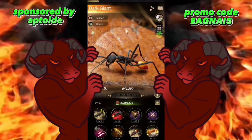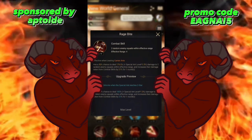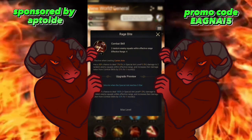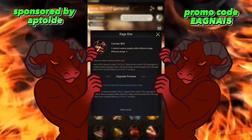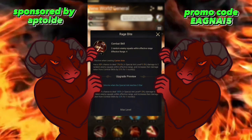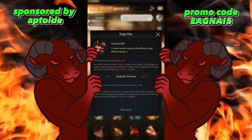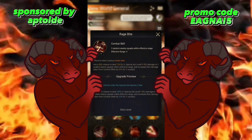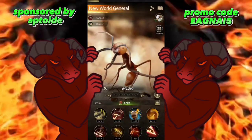New World General's Skill 2 has a 30% chance to deal 176.5% damage plus special ant level times 1.5 damage to two random enemy squads within effective range, and increases their damage taken from combat skills by 21% for one round. Right away you can see Dark Giant is more of a support, whereas New World General tries to stack damage output. Notably, Dark Giant's skill 2 is a 100% proc every round, while New World General only has a 30% chance — which is not very good.